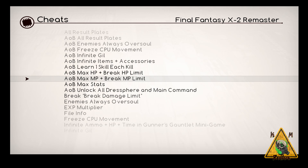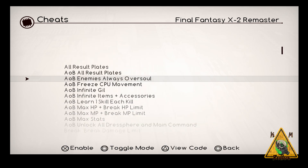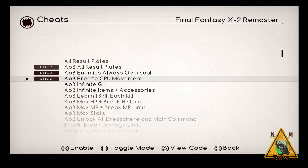Just give it a try even if they don't have that AOB in front of it — worst case they just won't work. When you activate a cheat, press X and you'll see a 'once' box pop up, meaning those cheats are activated and will be written to the game. Press square to change 'once' to 'constant' and back again. In most cases, 'once' will work just fine for most or all of the game.